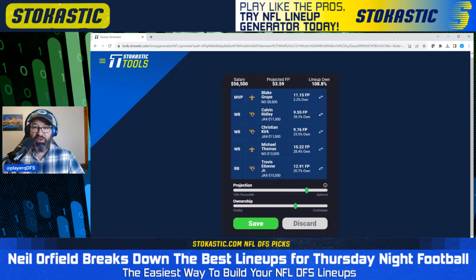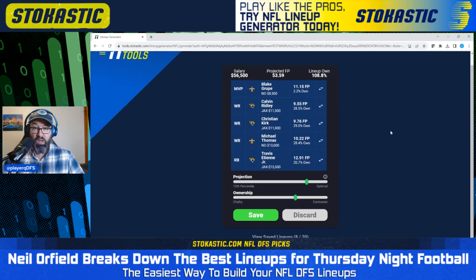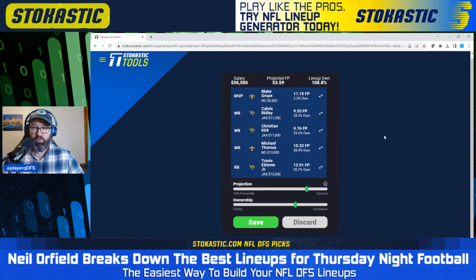Now we have kicker Blake Grupe in the MVP spot. This is definitely a lineup where you're not expecting a ton of scoring — no quarterbacks, Blake Grupe at MVP, and then Ridley and Kirk in the flex with no Trevor Lawrence, but it makes sense. You get half point per reception on FanDuel, and wide receivers still outscore a quarterback per play — more points per yard, more points per touchdown, and they get points per reception which a quarterback doesn't. So it's definitely viable to have multiple pass catchers without the quarterback. ETN is in there for the Jags and Michael Thomas for the Saints. This looks viable — we're leaving $3,500 on the table. A nice lineup for the largest field GPPs on FanDuel.